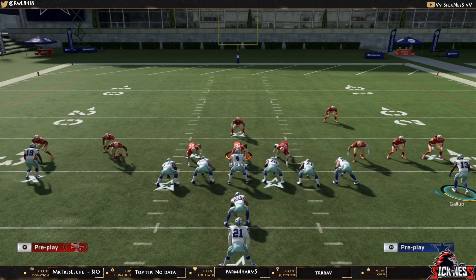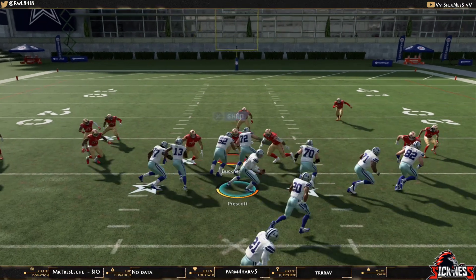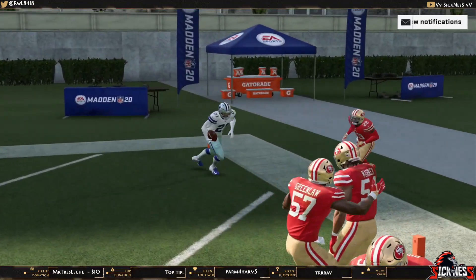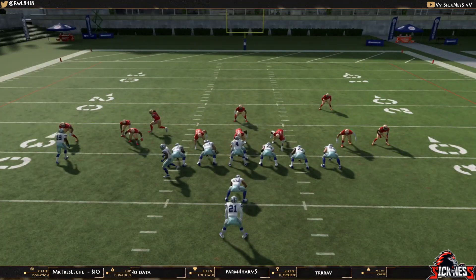What we're going to do when we audible to this is utilize a motion on the outside receiver — we're going to motion him to the other side and hike the ball. He doesn't need to be set; you motion-hike him at that spot.